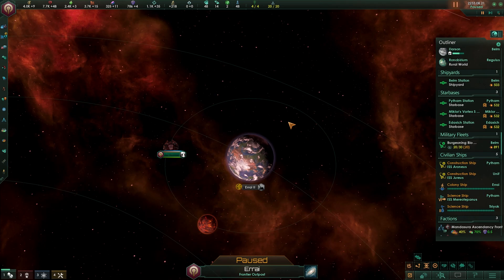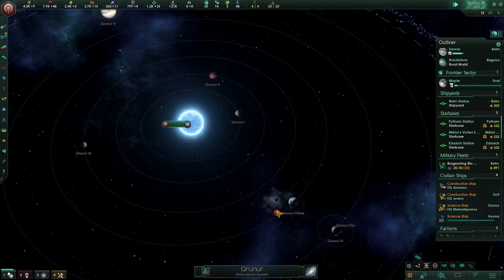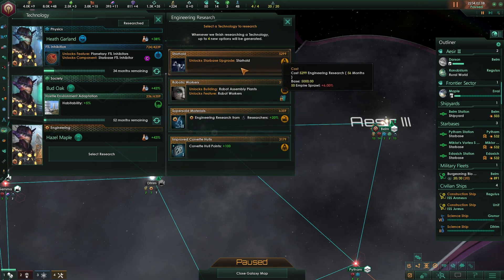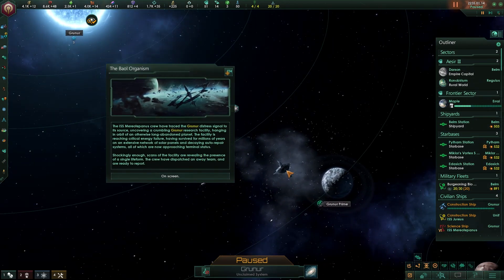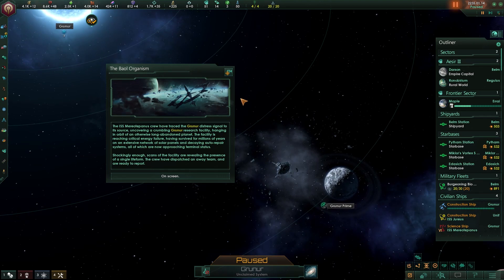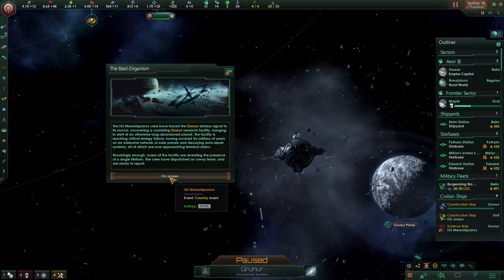In honor of her. Tomb World, size 20 — this looks good. Extra habitability, extra engineering research, although Starhold is pretty good. We found a research station that's been deactivated for millions of years, surviving on a solar panel network, and it's about to shut down. There's a distress signal, and we think there is a single life form inside of this abandoned, decrepit research station. Let's see what it is — The Last Bowl.